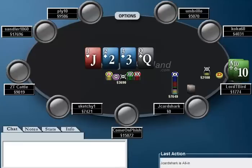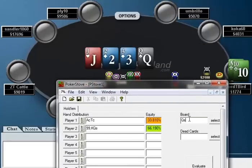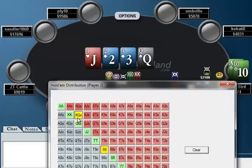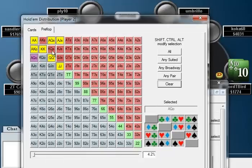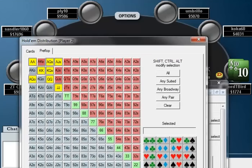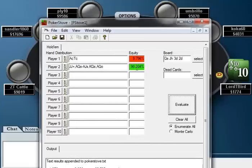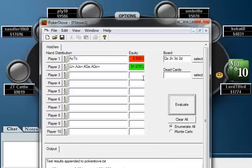Now Jake Archark shoves. Let's try to figure out how much equity Lord T-Bird has here. We have queen of spades, jack of hearts, three of diamonds, two of diamonds on the board. Let's give Jake Archark a range of jacks, queens, kings, aces, ace-queen, and king-queen suited — we can't really give him ace-jack. With ace-king, I don't think Jake Archark is going to check-shove here. As you see, ace-ten of clubs has a whopping 9% equity, which is not very much. If we add ace-king, we actually go down in equity. Ace-ten of clubs here is pretty smoked.